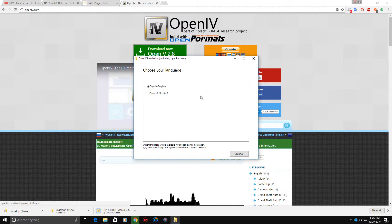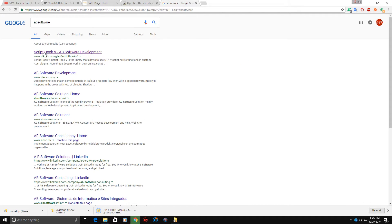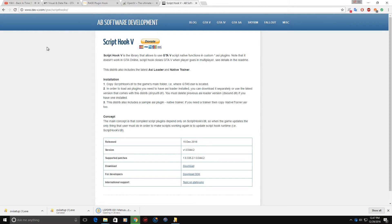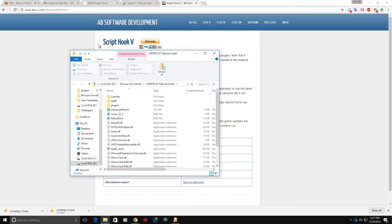The only thing you want to do is install OpenIV first, but you're going to need a Script Hook. I'll give you all these links in the description below, like I did with my last video - GTA 5 Launcher Unexpectedly Closed or something like that. I have links to the LSPDFR apartments and stuff like that in there.